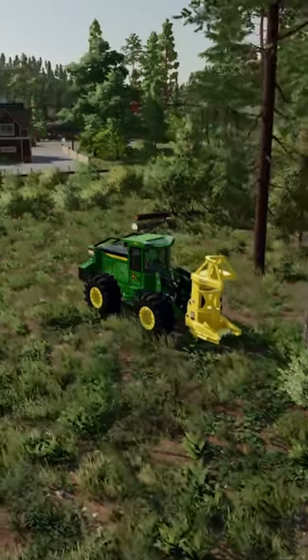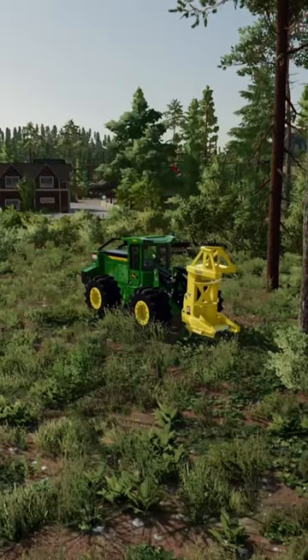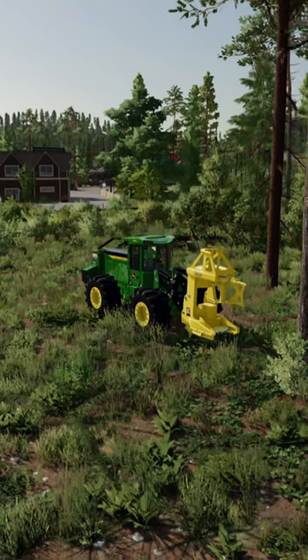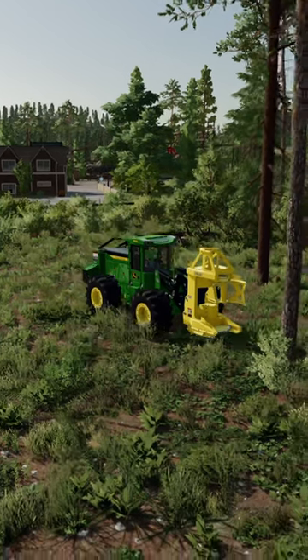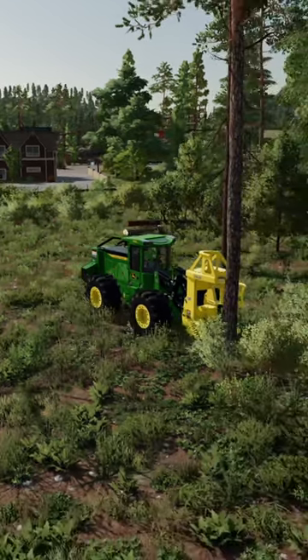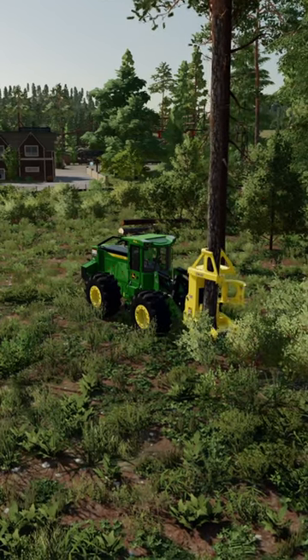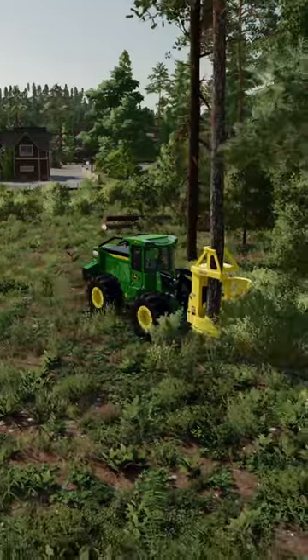There's not much customization. To use it, turn it on by pressing square if you're on console, then just drive up to the tree. It's going to grab it, and then you can go cut another tree.